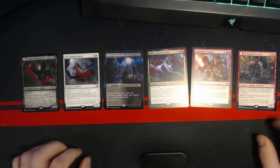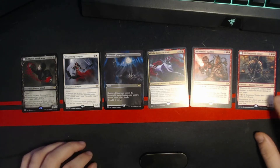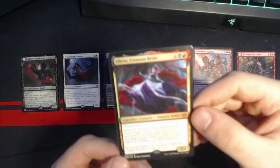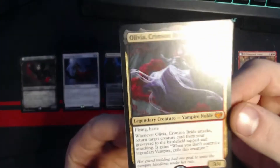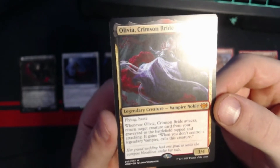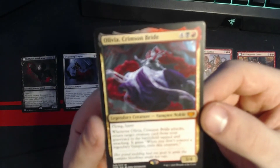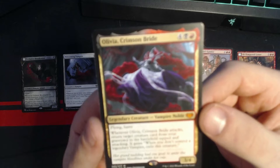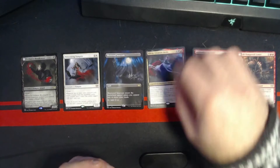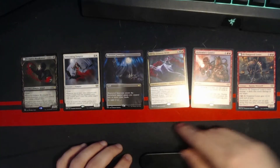I ended up building a Mardu vampire blood token deck. I was lucky enough to pull Olivia, Crimson Bride. Six mana, flying, haste, 3/4. When she attacks, return target creature card from your graveyard to the battlefield tapped and attacking. It gains 'when you don't control a legendary vampire, exile this creature.' So she's really good. I was able to win a game with her once.